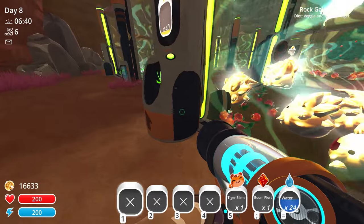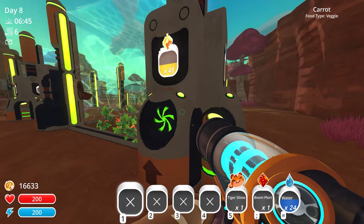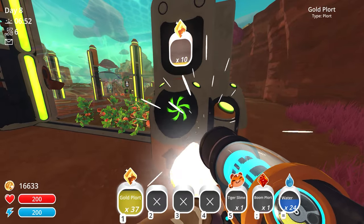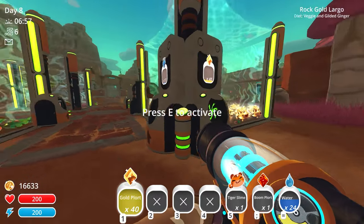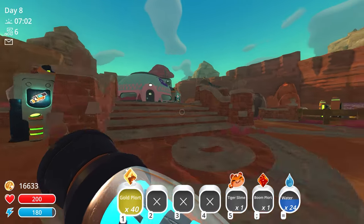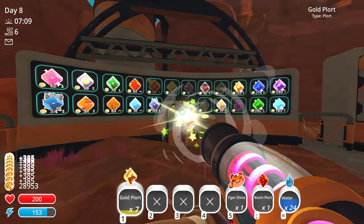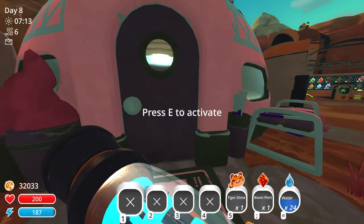The gold slime looks pretty miserable in there - I hope he doesn't despawn while I'm gone. I keep getting distracted by this unlimited money source but I need to head to the moss blanket. Also, we're getting double plorts from the gold largos - look at that! We're full now so let's stop and head to the moss blanket. We're at $16,000 in the bank - insane.